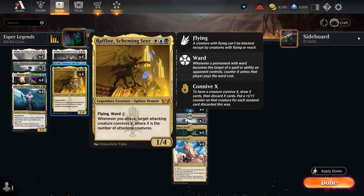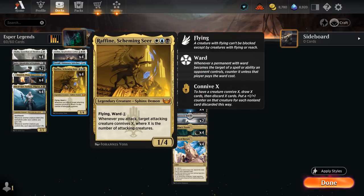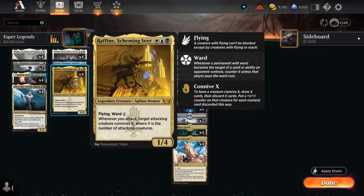Another card that synergizes very nicely with Raffine is Adeline, Resplendent Cathar, which makes 1/1 humans whenever we attack and also grows the more creatures we control. So we can very quickly go wide, but also potentially get a ton of counters from Raffine if we're attacking with a ton of those tokens. The token we get from Adeline also counts towards the connive from Raffine, so that's important to keep in mind.